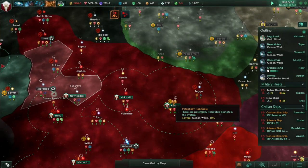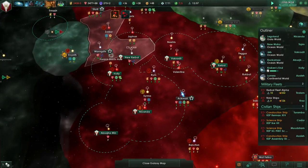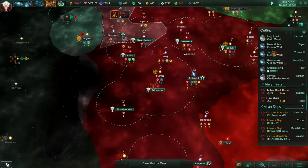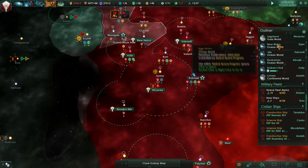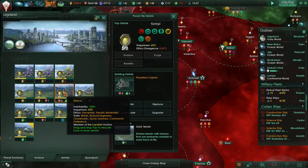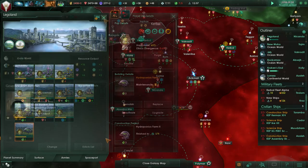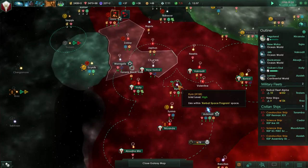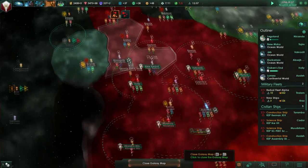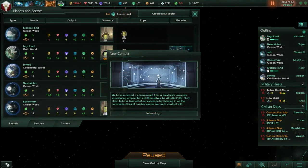We haven't colonized Lathe yet but we should probably hold off until we resolve some of our situation here. Legoland is fully populated and we can't build it up anymore. We can upgrade this guy, or if we can connect it to the Dunia sector - let's connect it to the Dunia sector. New contact - the Athalid Polity.